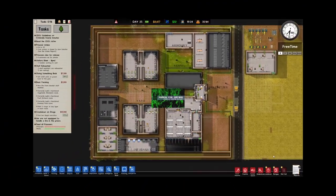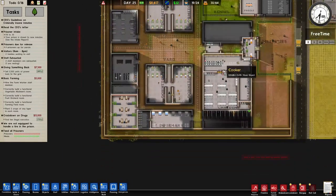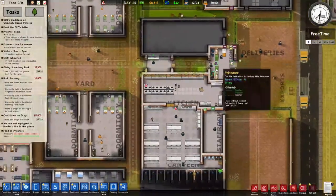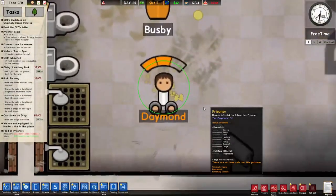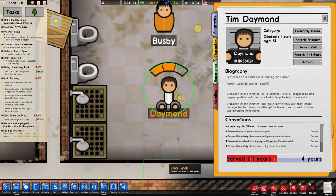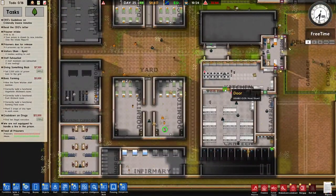Welcome back to Prison Architect, episode five. Last episode we got 30 prisoners in all at once, had to build some solitary for them, and solved most of the problems — apart from this guy, Damon. Damon is criminally insane and we do not have a housing unit for any criminally insane inmates.